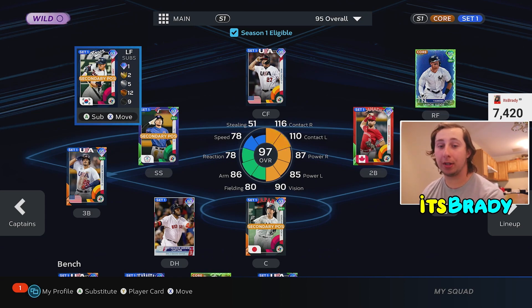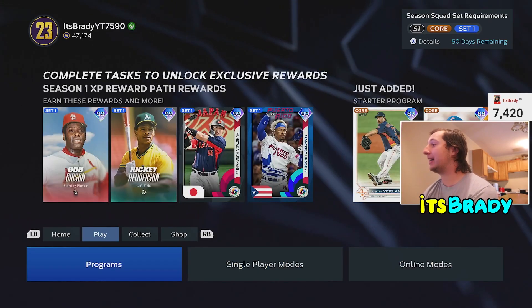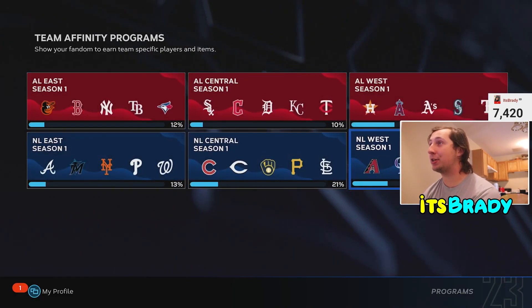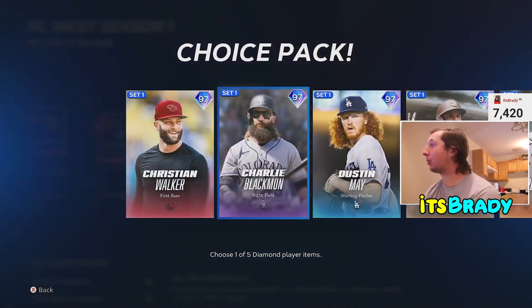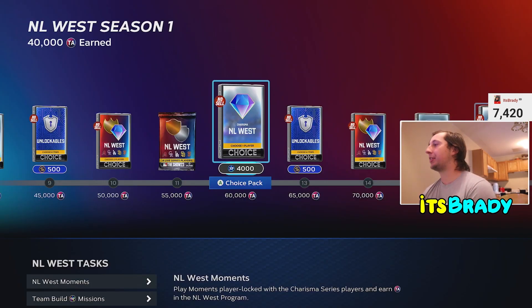At the number six spot we have a grind card from Team Affinity — I know it's not a card you can just buy on the market, but this is probably the best pitcher in the game: Dustin May. Sinker, slurve, cutter, four-seam, circle change — 106 hits per nine, he is disgusting. If you know anything about Dustin May cards, you know this card is gross. He will be in my rotation for a long time. I'm really close to getting him.